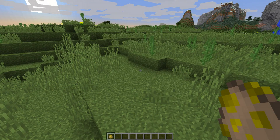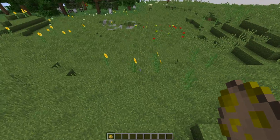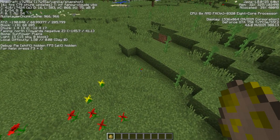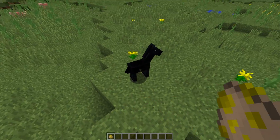Hey everyone! Michael here, walking through a Minecraft 1.13 snapshot. Today's snapshot is 17w45a. Some of the changes include a new horse model.